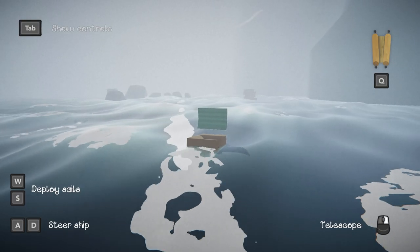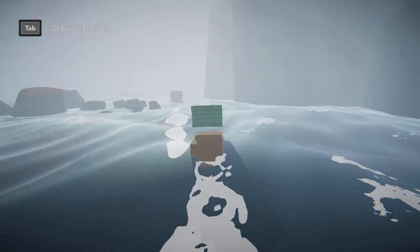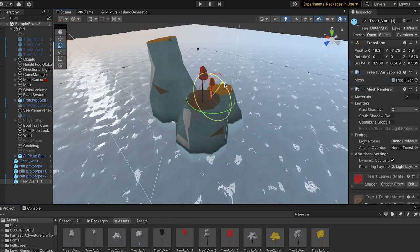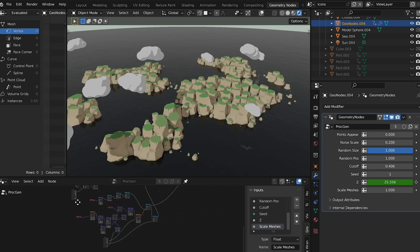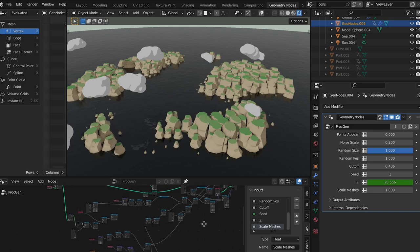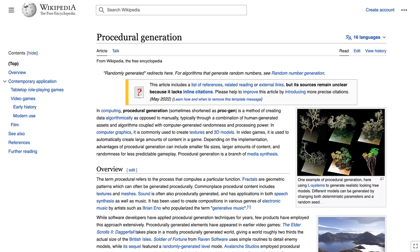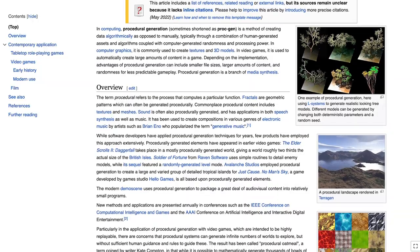As I explained in the first episode, the idea is that the player discovers a different map every game, which they have to explore to find their destination. To do that I have two options: I can manually create an infinite amount of levels, or I can use procedural generation. The latter has a pretty big advantage because it is physically possible, so I went with that. I also like the idea that procedural generation, or proc-gen as the cool kids say, sort of feels like discovering a world.